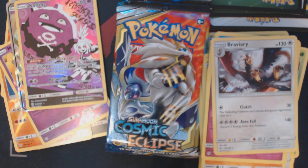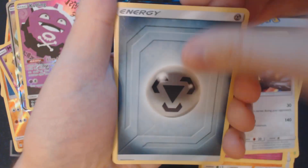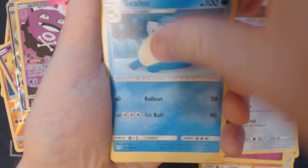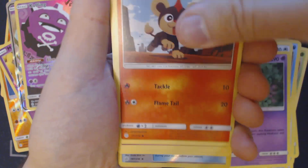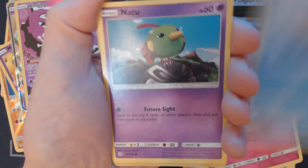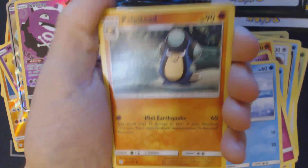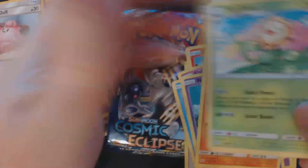Pack number six, five packs to go. We have here Metal Energy, Accelio, Draw Energy, Cosmolem, Litleo, Flabébé, Spheal, Natu, Palpitoad, Reverse Holo Lillie's Pokédoll, and Sunflora.